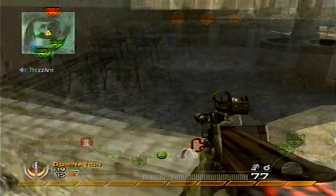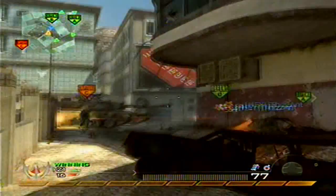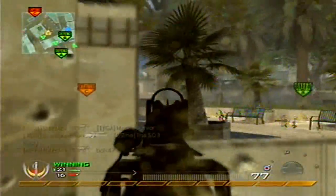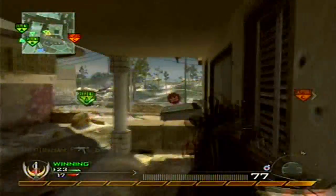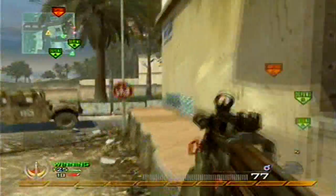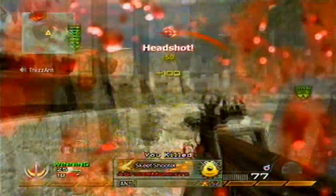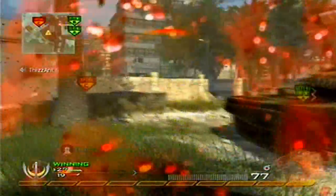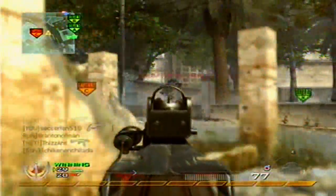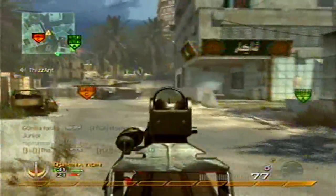I switch my class so many times, especially in demolition. I think it's really important to change your class based on whether you're on offense or defense. Me and my friend were trying out really good try-hard classes and we came across the P90. It's good with FMJ, but I think it's better with extended mags — FMJ doesn't make that much of a difference with this gun, not like the assault rifles or LMGs.